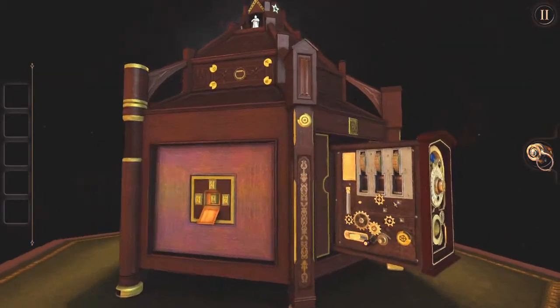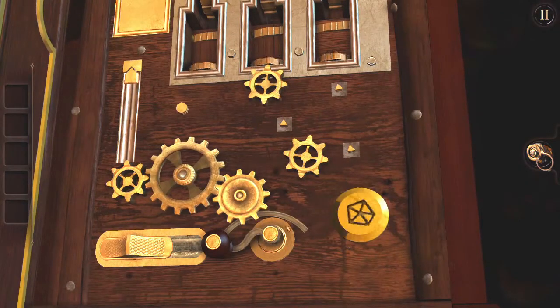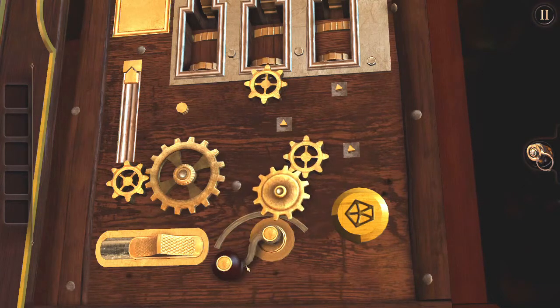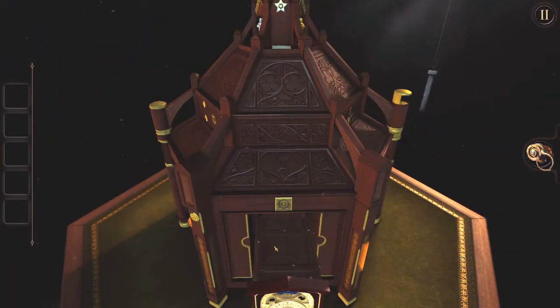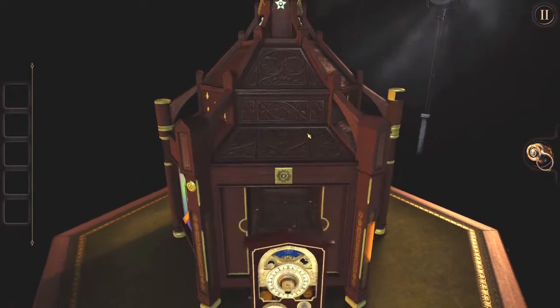Let's get back to this thing. So that's a spinny knob thing, which we had a similar one of these over at the knight at the top. I'm going to look at the top — now I can't seem to zoom in up here. So now we'll look at everything through the magic eye of magic.